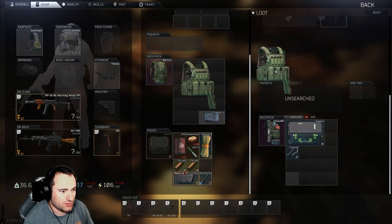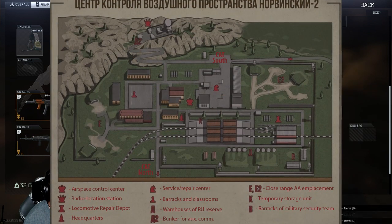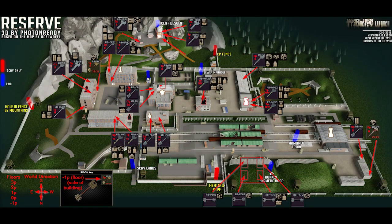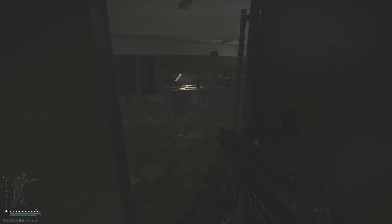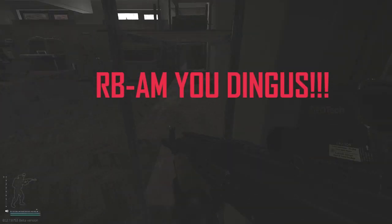You can find everything on Reserve, and I like Reserve so I'm biased toward how easy it is to get around and survive raids, especially with the new extract and having a Red Rebel. You don't need keys to find these parts but a few will help. If you pick up the RBAM key it spawns in that room. So underneath here — I forget, it's RBAK or whatever it is.